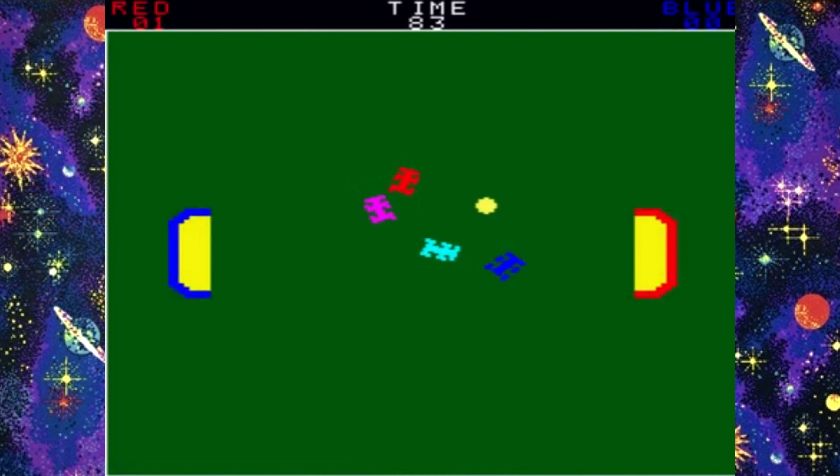A couple of years previous, Exidy had unleashed Death Race onto arcade audiences, causing a great deal of controversy in the process. The game ended up being rejigged, rebranded and re-released several times because of that, before eventually evolving into Car Polo, one of the very first colour arcade games. This is a game for up to four players where the red and blue teams use their cars to try and push a ball into the goal. The team with the most goals when the time runs out wins the game. Now doesn't this concept seem rather familiar? A game of Rocket League, anyone?